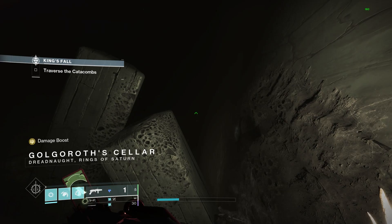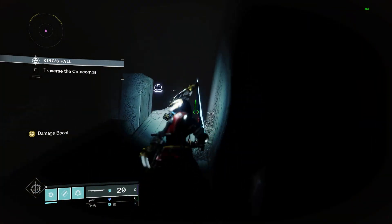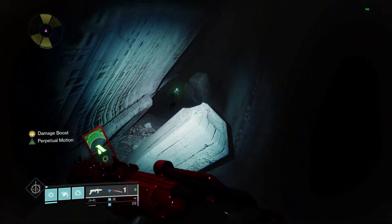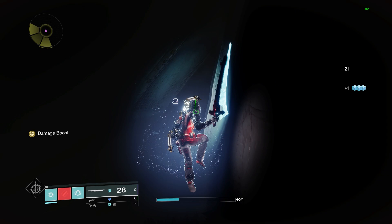The next spot is going to be the Golgoroth Cellar. This AFK will get us Taken Butter, Chitten Powder, and Electric Flavoring along with other things.